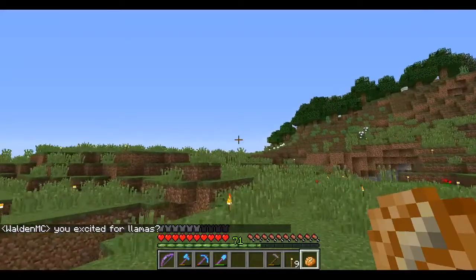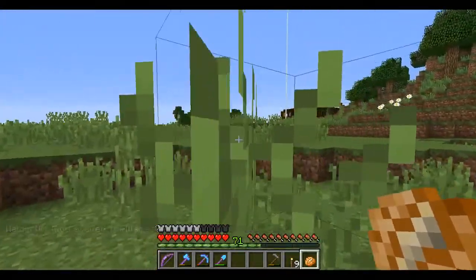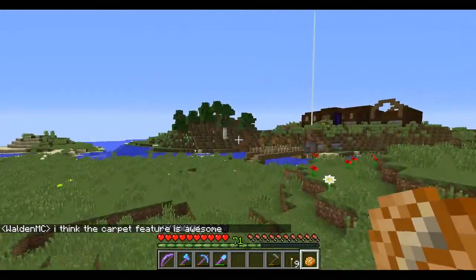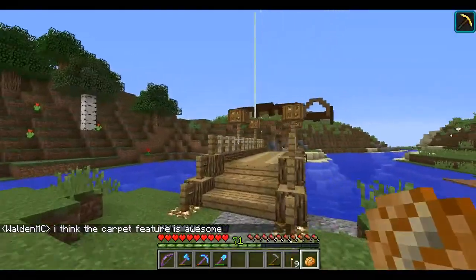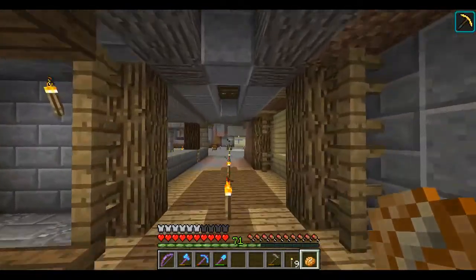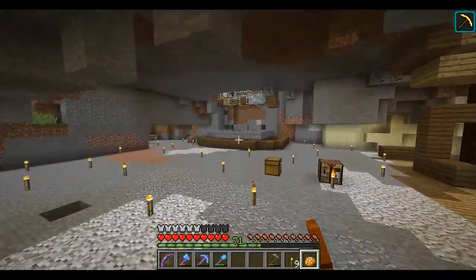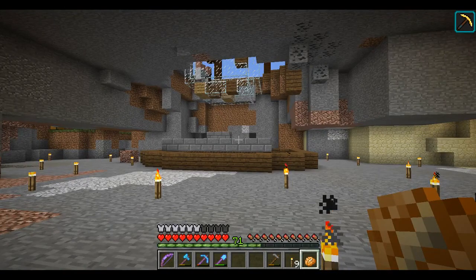Yeah, pretty close. I'm excited for llamas. Don't really see the point of them — they're like non-drivable donkeys, right? There's a carpet feature. I don't know what he's talking about. I know it's 1.11, I don't know what the carpet is. Anyway, we're over here now. I still haven't finished up the villager thing. I was just distracted by, you know, getting the mending. So anyway, I'm going to finish up that and then we're going to check it out. It's pretty easy to build, so I'll show you guys that after.